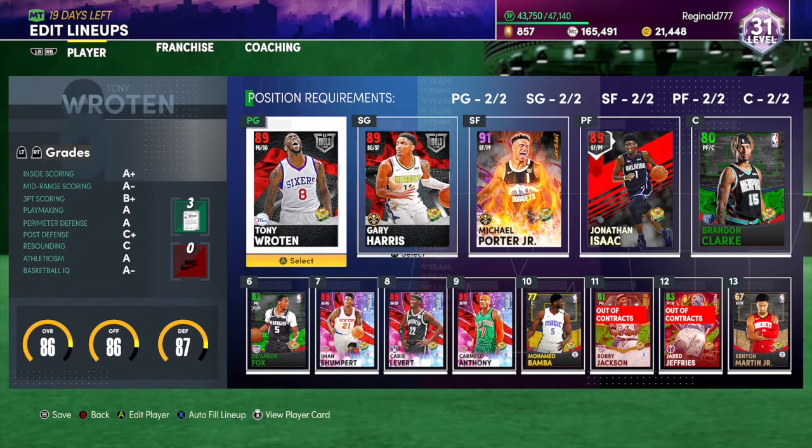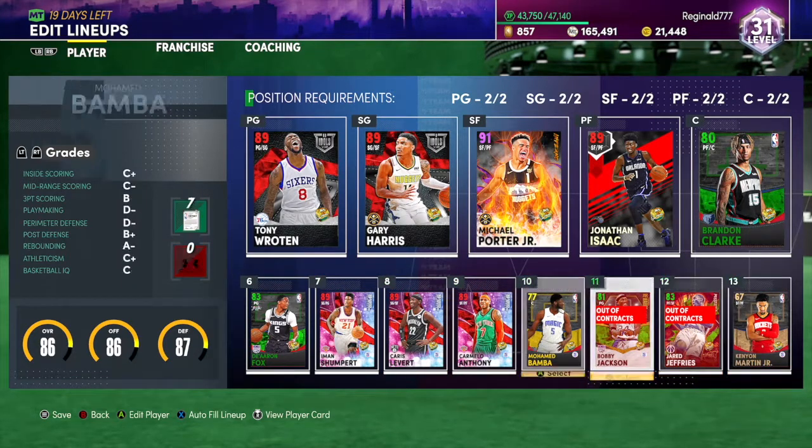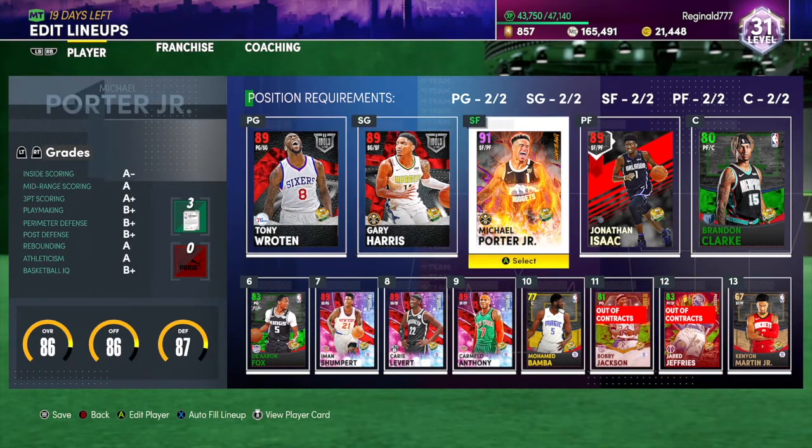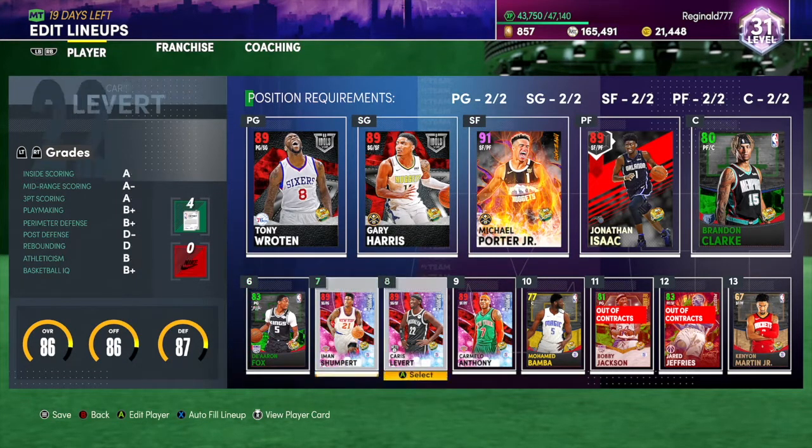Obama and the extras are guys that will probably never get in. But Carmelo and D'Aaron Fox are guaranteed to get in, and Iman Shepherd for defense. Caris Levert and others are rare because Michael Porter Jr. and Isaac aren't coming out, so more than likely it'll just be those two or someone subbing in for Gary Harris if he gets tired.